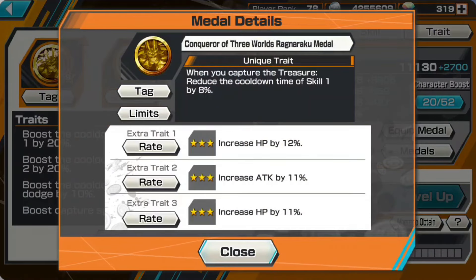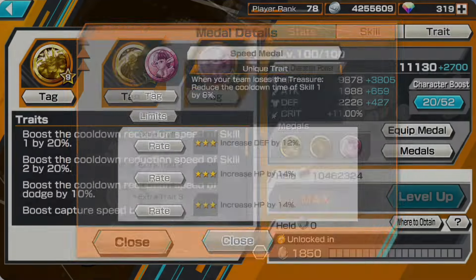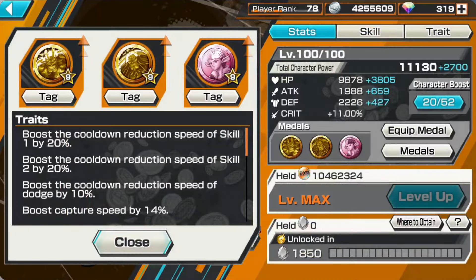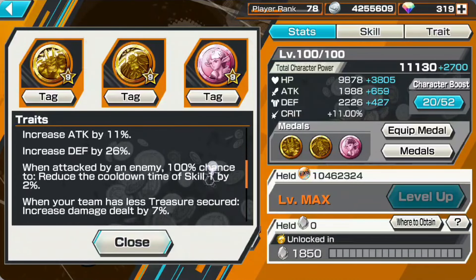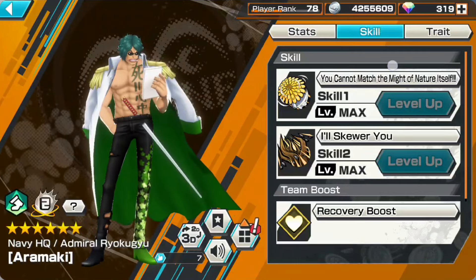Let me show you the medals I'll be using: Conqueror of the Free World, Ragonoku medal, Kaido medal, and Speed medal. Speed medal is quite useful right now because there are so many dark rogers running around capturing treasures, and this will give you access to your skill one very rapidly. With the Kaido medal set, I get damage reduction and damage increases.